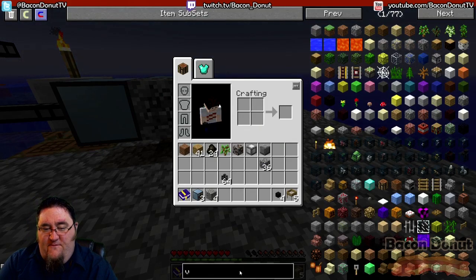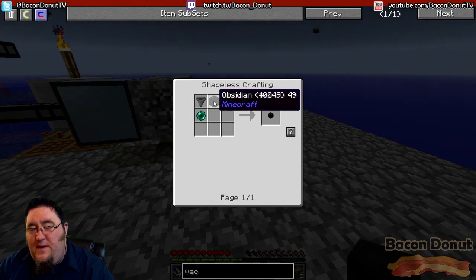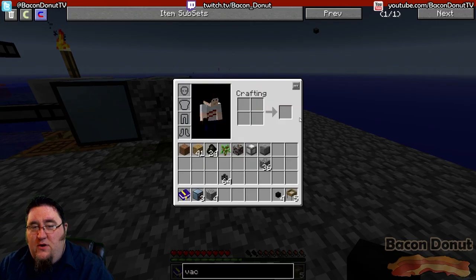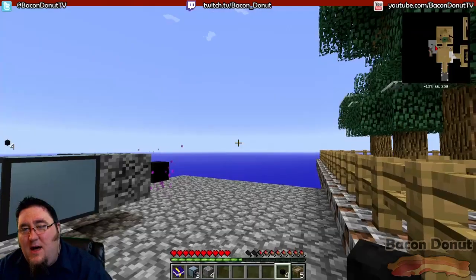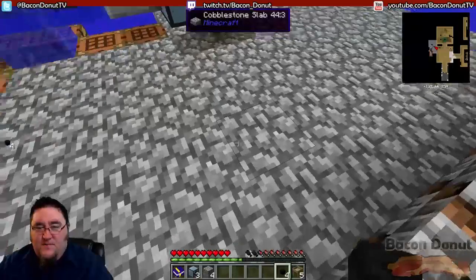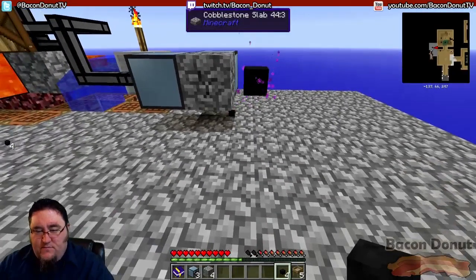To make the vacuum hopper — pretty cheap: one piece of obsidian (a previous video shows you how to make that), an ender pearl which you can get from the mob farm (you should have a lot of ender pearls by now), and of course a hopper, which is just iron and a chest. This thing is now collecting gravel for us.